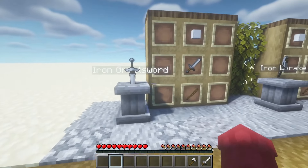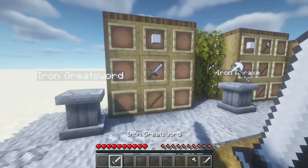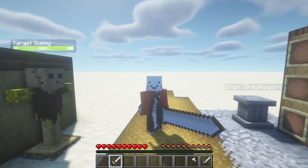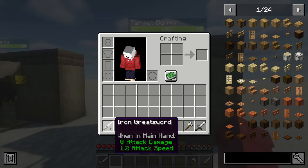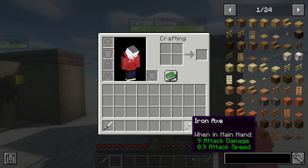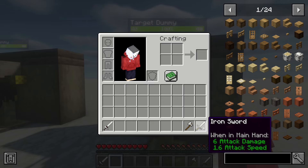Starting off with our first new weapon, which is going to be the iron greatsword. This one looks really cool and it is giant — it's almost double the size of my player character. I also have these dummies here to test out the damage. Looking at the stats, it's 8 attack damage and 1.2 attack speed. A normal sword would be 6 attack damage and 1.6 attack speed, and an axe would be 9 attack damage and 0.9 attack speed. So it's a little bit weaker than a normal axe but still a lot stronger than an iron sword.